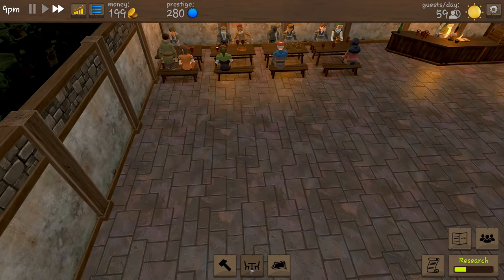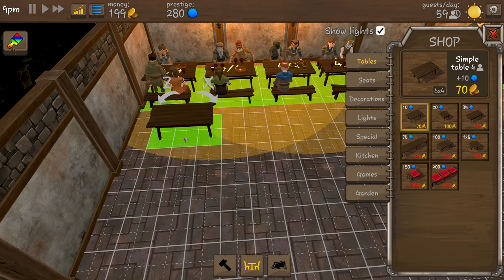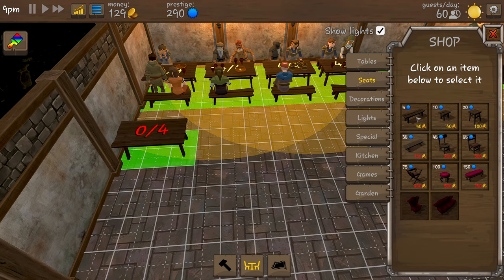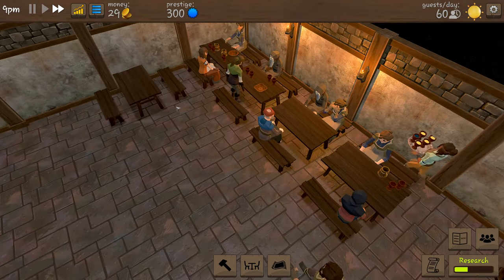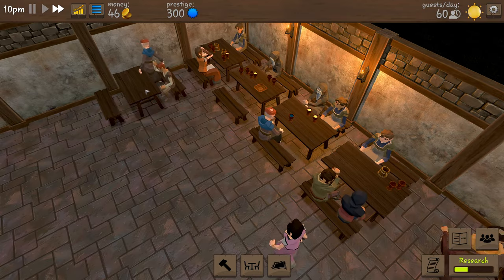We just made loads of money in one go! We're going to grab one of these tables and put it around about there. Can we afford a couple of seats? We can - there we go, perfect. Looks like there's enough room, it's going to be kind of a tight squeeze but there is enough room for people to get in and out.